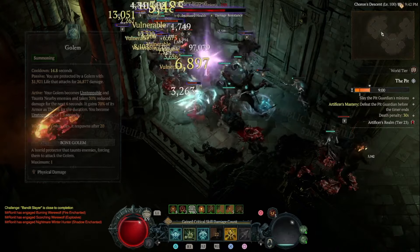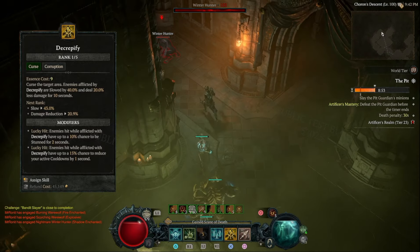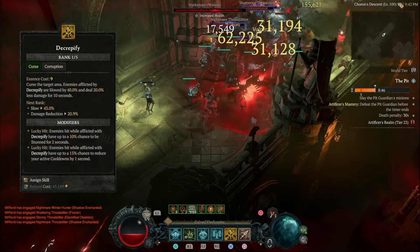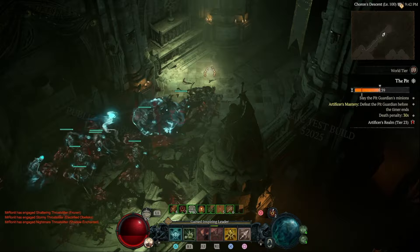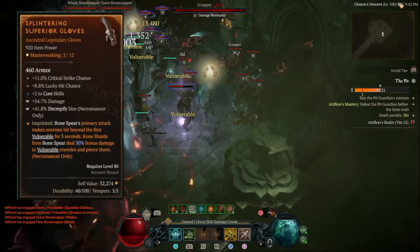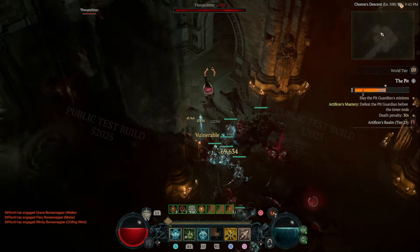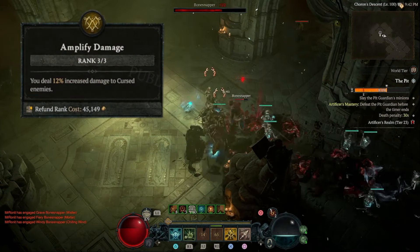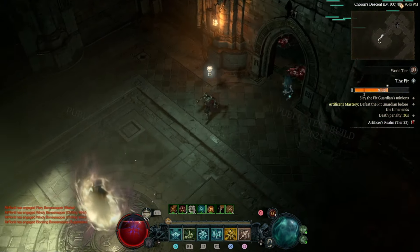The golem is automatically summoned but we have it on our action bar because it's one of the only sources of becoming unstoppable to break crowd control. We then use Decrepify, which applies slow, a crowd control effect, and 20% damage reduction to the battlefield. Abhorrent Decrepify also gives you a chance to reduce your active cooldowns by 1 second, which can stack based on the number of enemies affected and noticeably reduce Army of the Dead's cooldown. Using the new masterwork system we can get multiple armor pieces with increased Decrepify size, which stacks to really increase its coverage. Decrepify also increases our damage output through the Amplified Damage passive, making it great for both you and your minions.